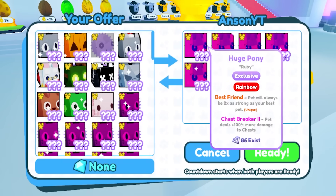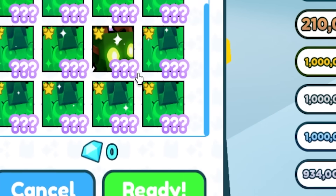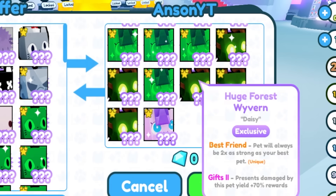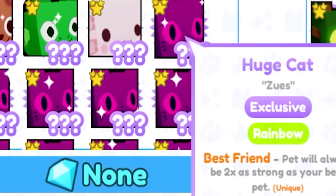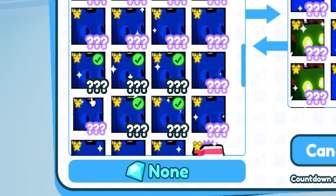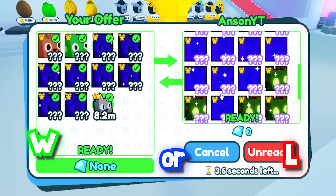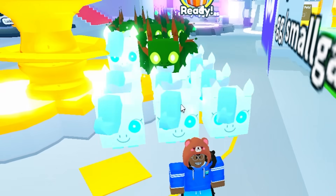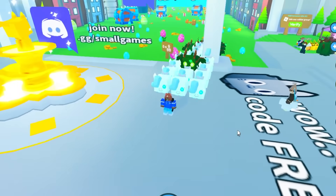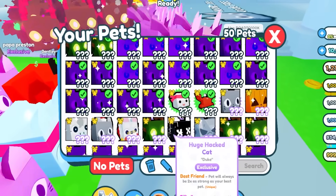We just got a freaking humongous trade here. Oh my god, they're putting up so many rainbow Huge Pony pets and a Huge — oh my god, they're trading so much! Imagine if you get this trade in the real Pet Simulator for free. I'm gonna give him a Huge Cat, a Huge Dragon with Best Friend and Royalty, a Huge Dog, and more Huge Pod Cats. He's readying up — yo, we just got him! This is a crazy army.